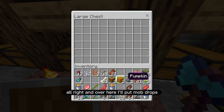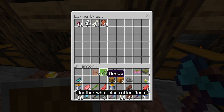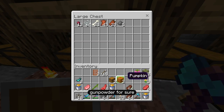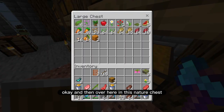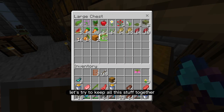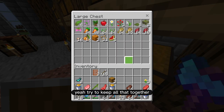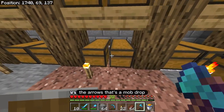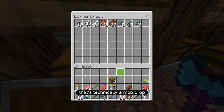Over here in the nature chest I could put these pumpkins. Also the flowering azalea — let's try to keep all this stuff together. Spore blossom, yeah, try to keep all that together. Acacia door — that's wood, that goes in the wood chest over here. The arrows — that's a mob drop, so I'm going to put the arrows over there. Glow ink sack — that's technically a mob drop.